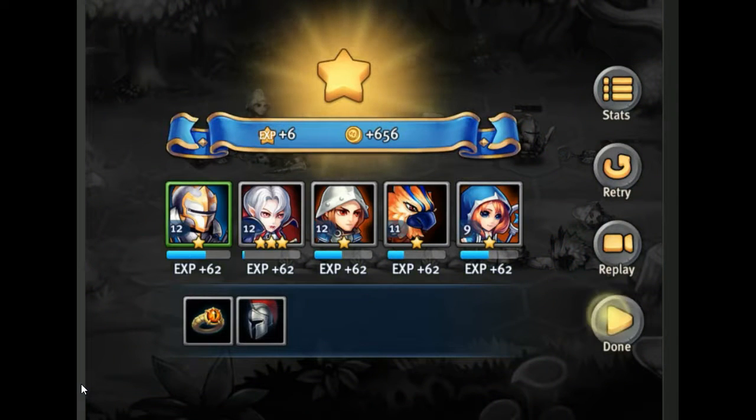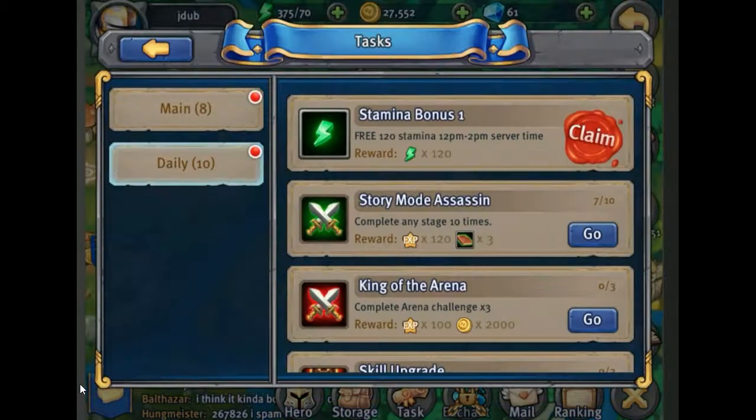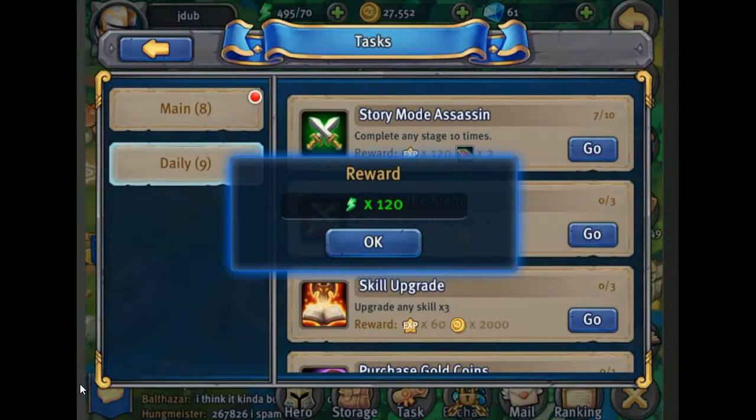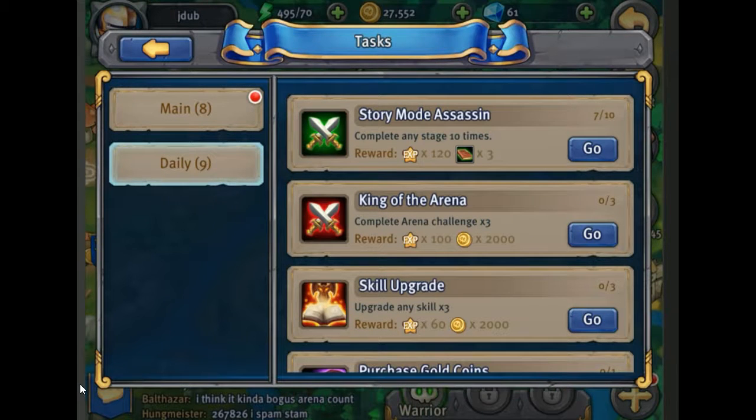We're getting close to the end here where stages are starting to get one star only, so we're going to head out of here and start equipping things. The max stamina is about 500 and we are very close to finishing the story mission.